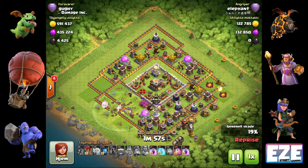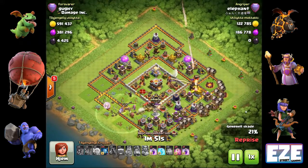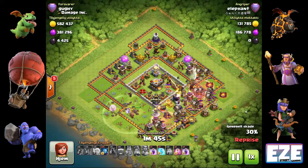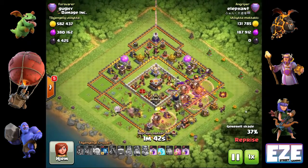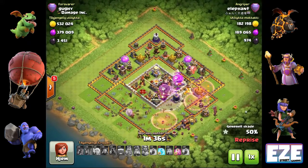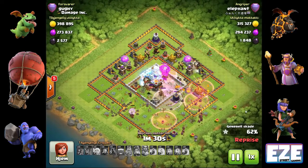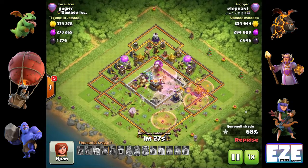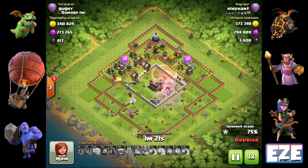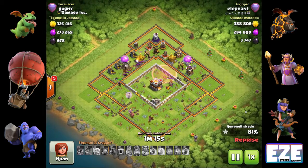He takes out the air defense, and with only four air defenses left he moves to a mass balloon strategy rather than a surgical one. That's a really popular strategy at town hall 11 — used with bowlers, miners, and now balloons. He uses a rage spell on the outside of the base to push the balloons toward the middle, then a freeze spell on the back-end inferno tower or eagle artillery. The balloons push through the core quickly and take out almost everything inside.